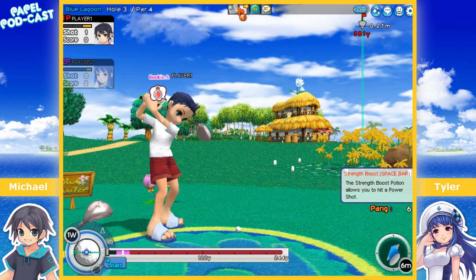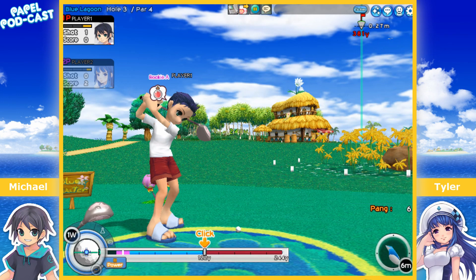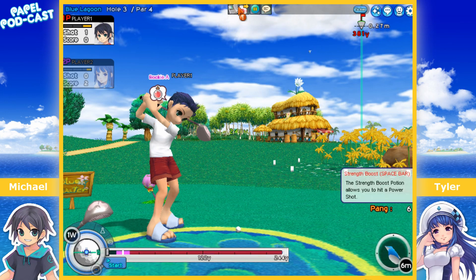Tomahawk is used especially for hole-outs because you want it to stop just around the hole, and you can combine it with backspin, curve, or forward spin. To do a Tomahawk you press Up and Down — like the spin input but Up and Down. For spin you hold the key; for Tomahawk you have to tap it. The indicator goes bright blue. So Tomahawk is Up and Down.